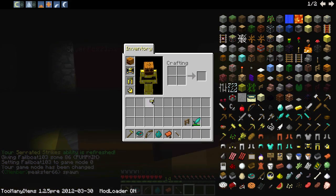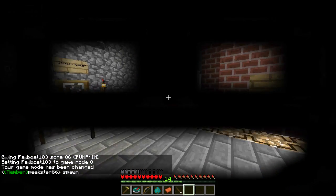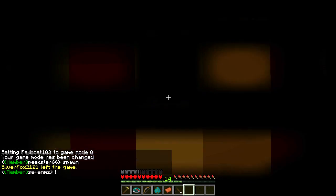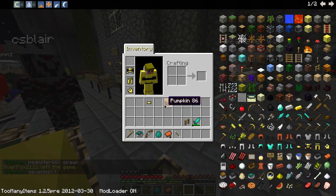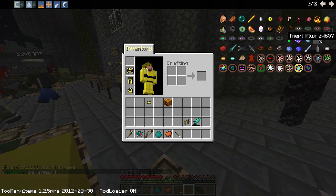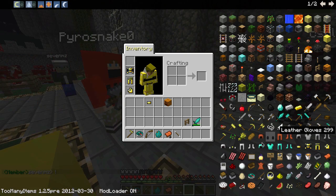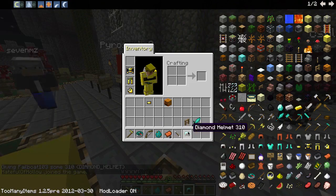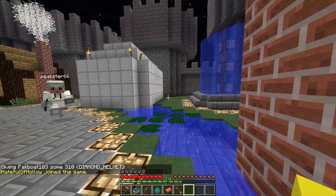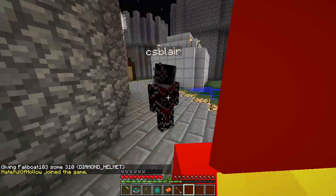Nope. Okay, so you can't actually see... I take that back - you can't see helmets on you. Can you? Wait, hold on. If I get a diamond helmet - can you actually see the helmet on you? I want to see this. If you can, that'd actually be kind of cool. Can you see that? Oh yeah, you can actually - like half the time. You can actually see if you have headgear on.